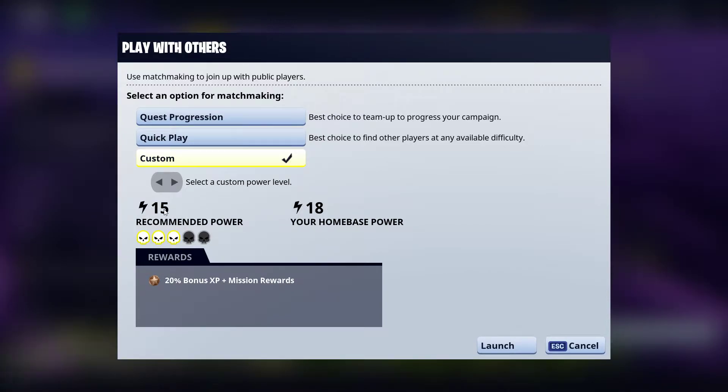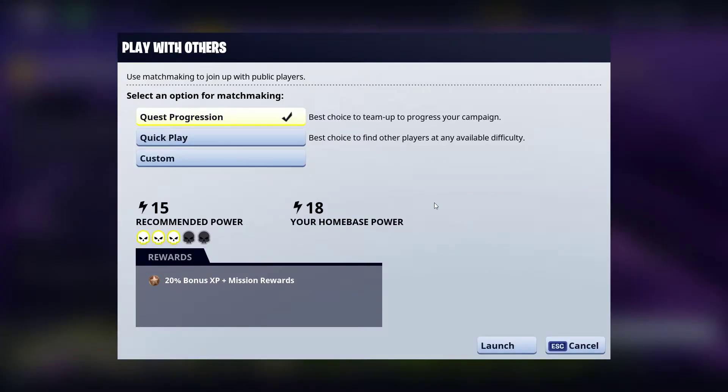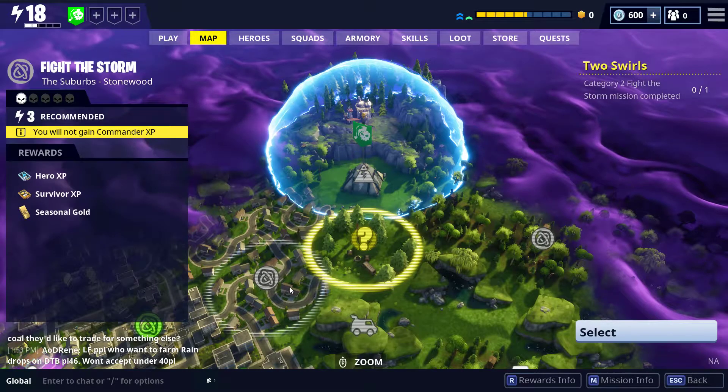If you're at power level 15, that's your highest in Custom. Once you hit 19, 19 would be your highest, and you can drop it down. The recommended power level for quest progression is 15. Quick Play could be anywhere between level 1 and level 19, so keep that in mind. If you're level 18, you may end up on a quest that's for level 1 — you still get your bonuses and mission rewards, just not as much.